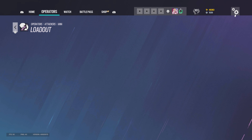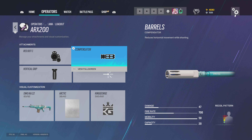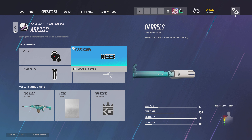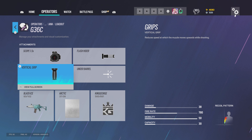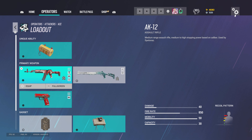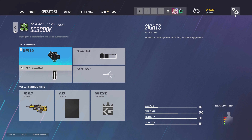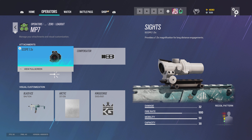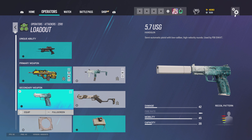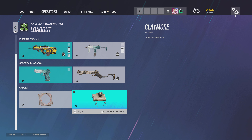For Iana I use red dot C, compensator, and vertical grip. I actually use comp on the ARX for close range with Iana since she has a red dot C. For the flash hider setup it's 1.5, vertical grip, and frag grenades. For Ace I run muzzle brake, 1.5, vertical grip, and claymore. For Zero I run 2.0, muzzle brake, vertical grip, and the compensator 1.5 — same setup as Bandit but with red dot C. The 5.7 USG has a suppressor added and I use claymores.